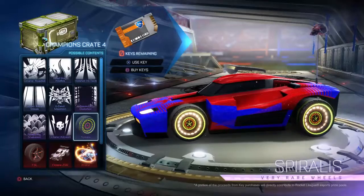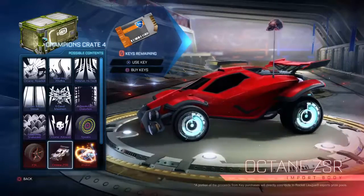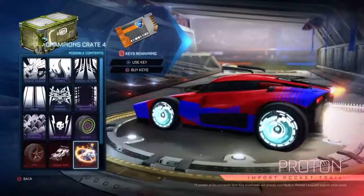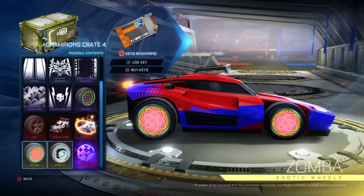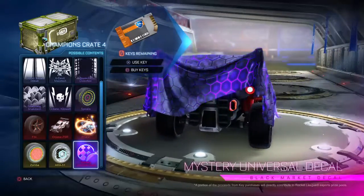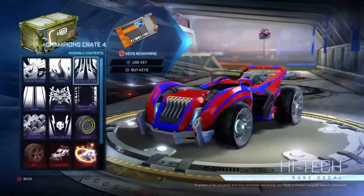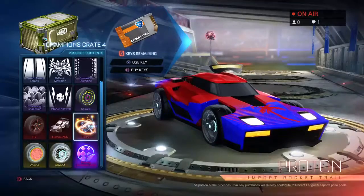Spirals - I didn't have them, but that's what's in the crate, or that's what you can get out of the crate. The Proton looks sick, the Zama looks kind of good - that looks sexy. And a mystery decal. That cover just looks awesome; if you can go around with that cover that would be amazing. But yeah, that's all that's here really.